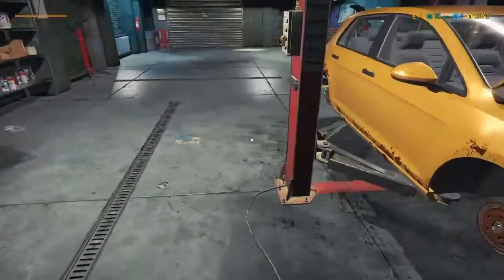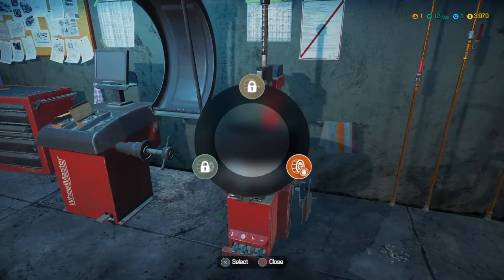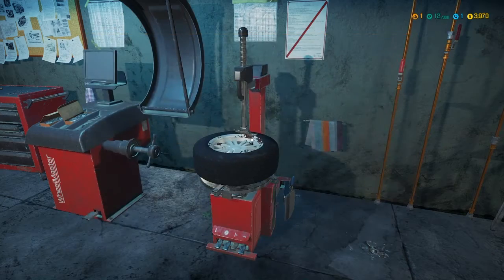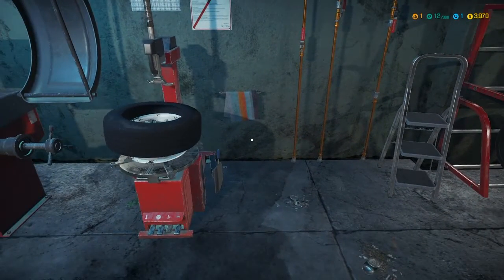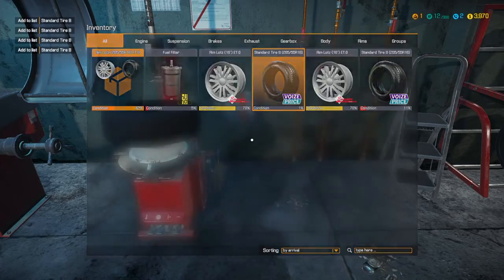All right, so that's done. Hoist that back up, take that, separate, accept. Okay now — standard tire B, 205/55R16, we're going to add that to the list. One, two, three, four — four of those.